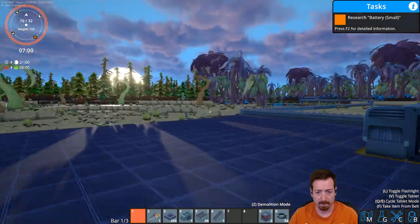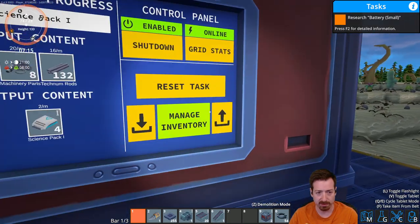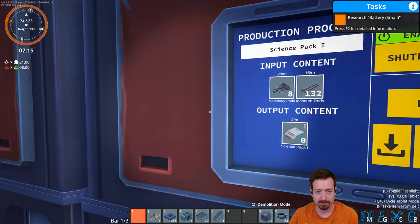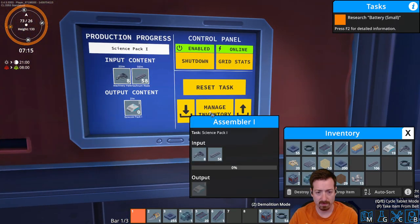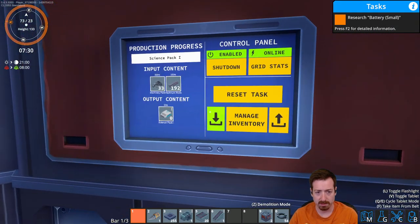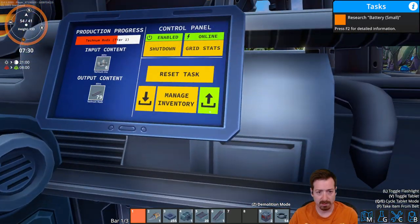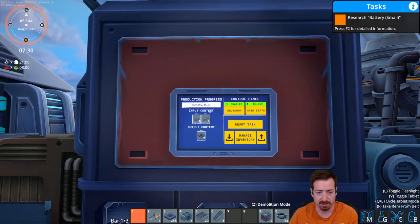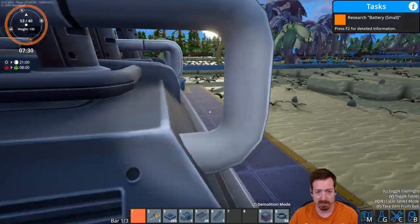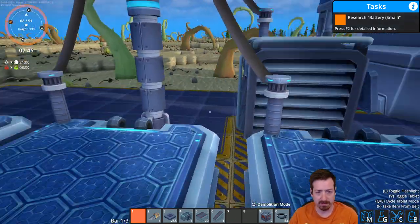We're going to need more Technum — a lot of it is going to these science packs at 36 a minute. So I maybe should build a second smelter for Technum. At some point. I'm lazy so I don't want to do that right now. This is actually infuriating — to stand close enough to see this panel you end up walking on top of it. There are definitely some annoyances about the movement experience in this game.